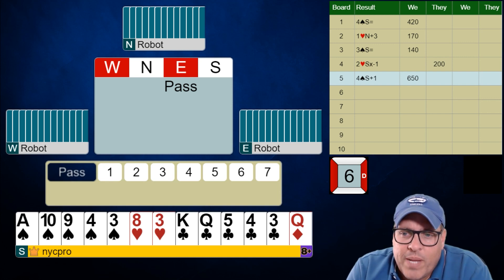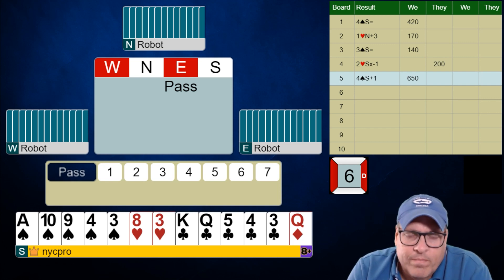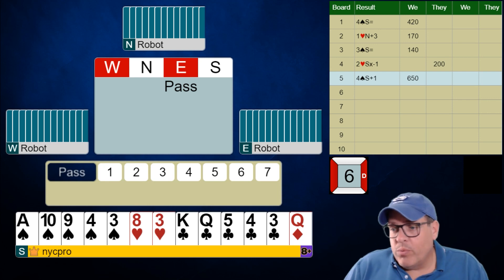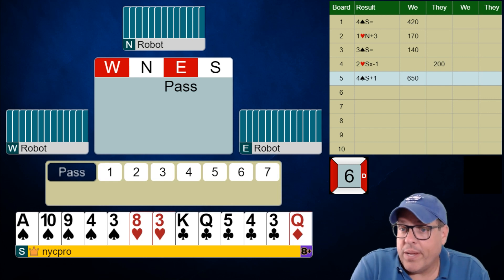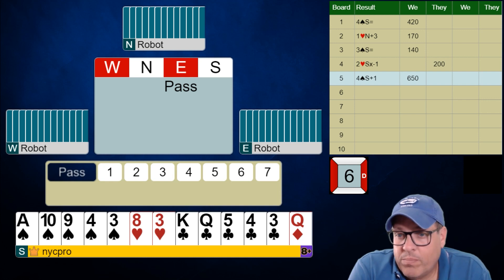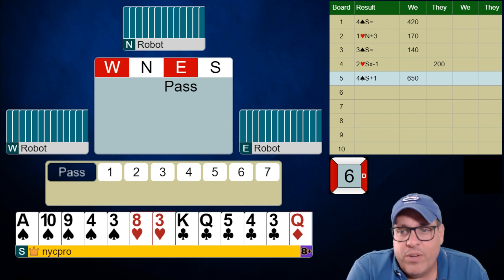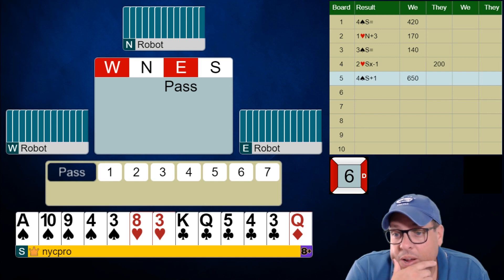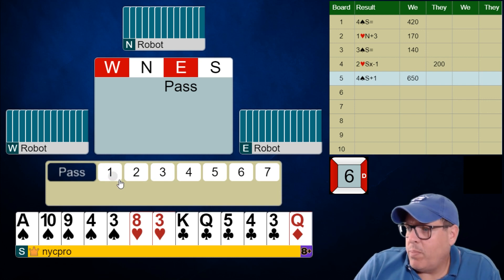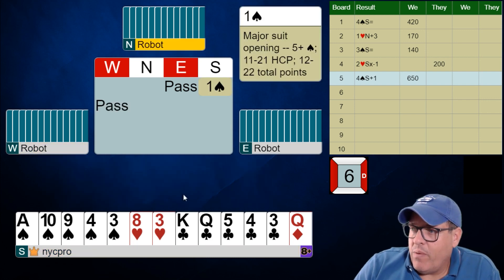Now what do we do with this hand? Make your bid, folks. If you're ever wondering, especially in early seats, you can use the Rule of 20 — add your total high card points plus the total number of cards in your two longest suits. I have only 11 high card points, but adding five spades and five clubs gives me 21, so I should open the bidding. I'm gonna open one spade — five-five, open your higher ranking suit always.